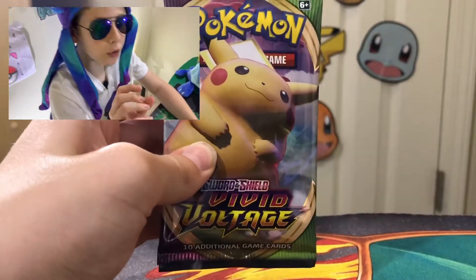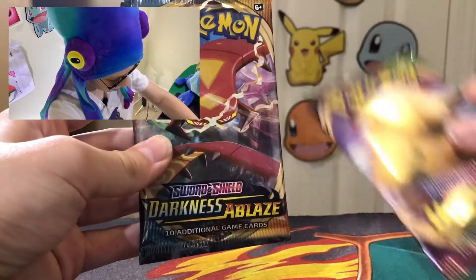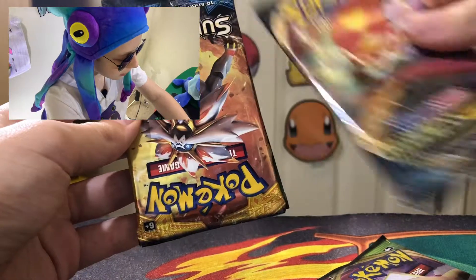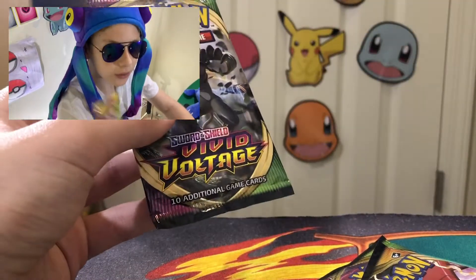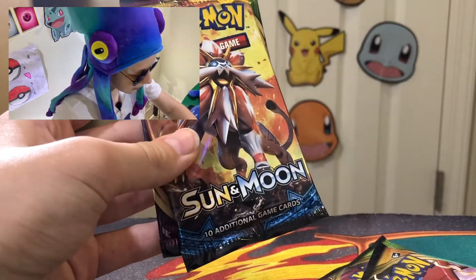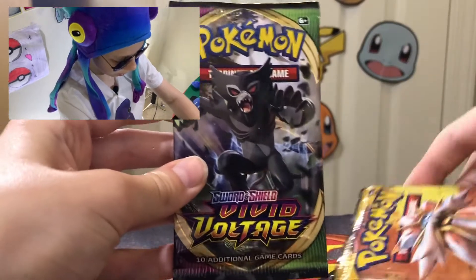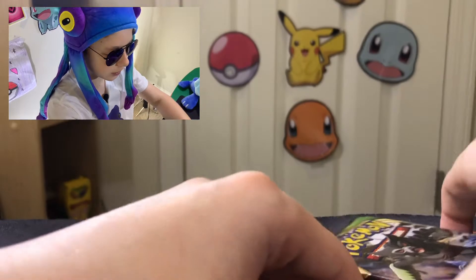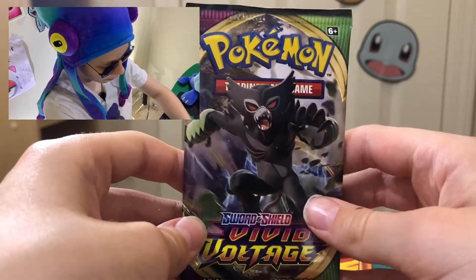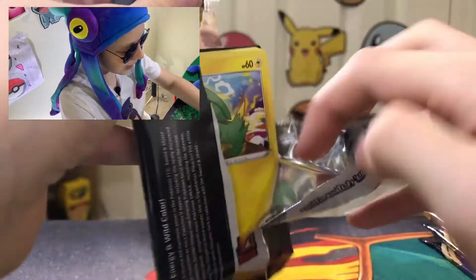This is a newer box so we're gonna have newer packs. We got Vivid Voltage, Darkness Ablaze, Sun and Moon, Sun and Moon - okay, that's a base set Sun and Moon, I was not expecting that. And another Vivid Voltage, so this is obviously a Vivid Voltage box because there are two Vivid Voltage packs.